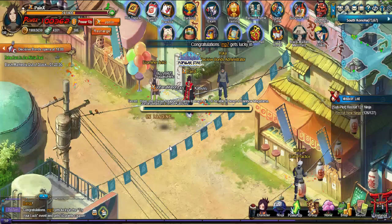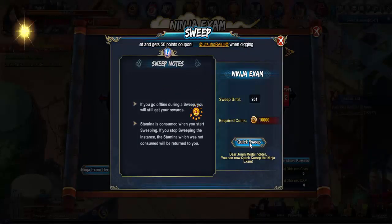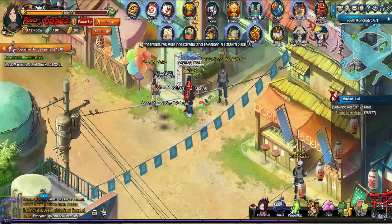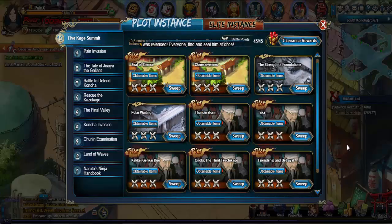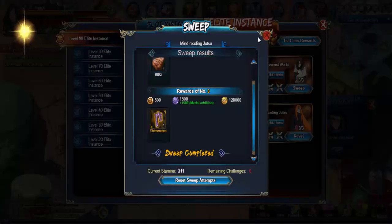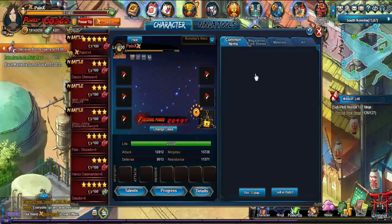Ninja Exam — since I basically completed the whole thing in one day, about a week ago, it's going to be a while before they add the next ones. I think it will probably go up to 300, maybe 250 — I don't know for sure, maybe 220 to 250 for the next exams. The next ones will actually allow us to upgrade our equipment again, so by that time it gives you a chance to stack up the materials that are needed.